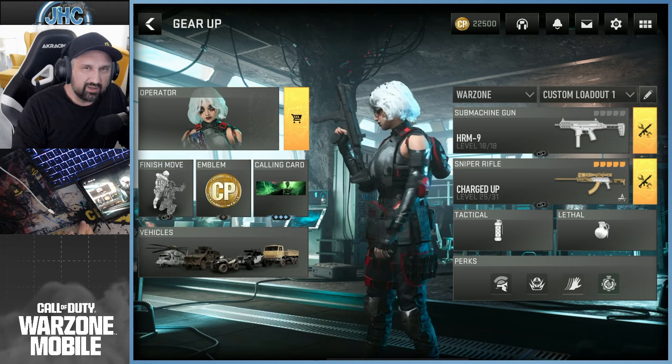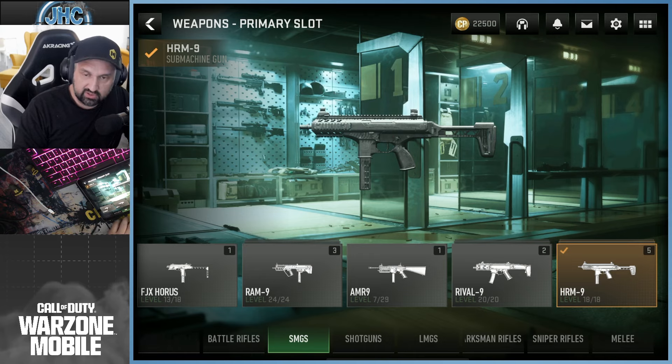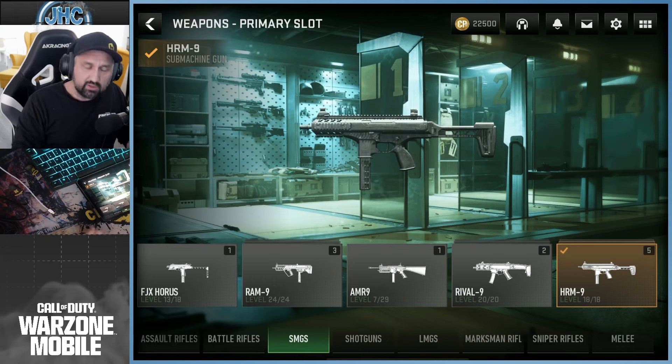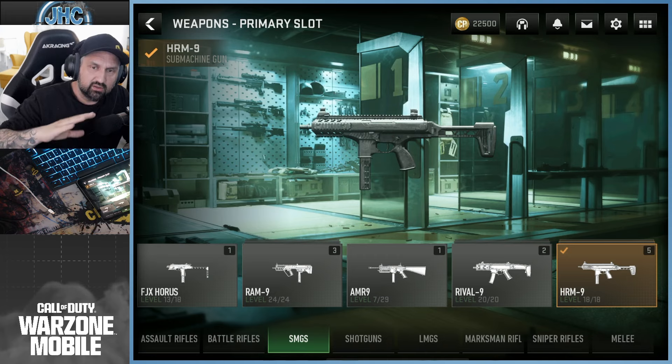That's my next goal. I'll keep working on SMGs on the side casually — I don't want to go crazy with it. After the Battle Rifles, I'll probably equip some shotguns and LMGs, leveling them up when I do my BR and plunder weekly challenges. Whenever I play BR, I level up my guns, and when I have free time and want to grind for an hour, I go back to multiplayer and work on some camos.